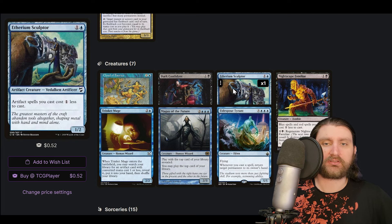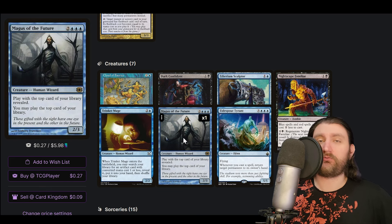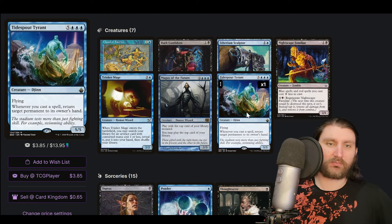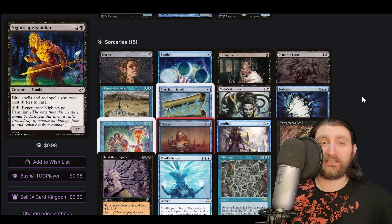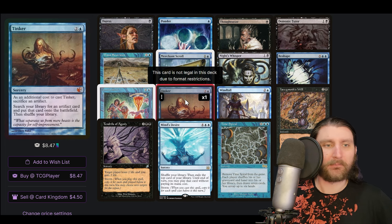Dark Confidant is a draw engine. Etherium Sculptor is a combo piece that's also just acceleration, same with Nightscape Familiar. Trinket Mage goes and gets good stuff. Magus of the Future gives a Future Sight effect, which is one of the ways we can win. Tidespout Tyrant is the only one still somewhat CDH-viable. A big notable card that's legal in 2008 is Tinker — briefly, as it gets banned not long after. Tinker is one of the most powerful Magic cards period, and it only gets better over time with things like Bolas's Citadel.